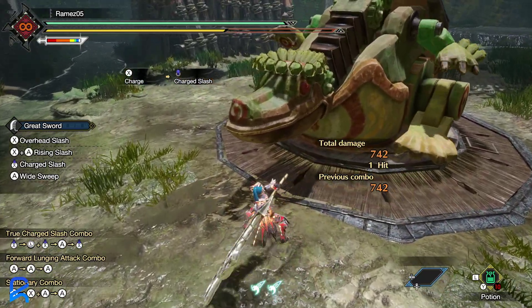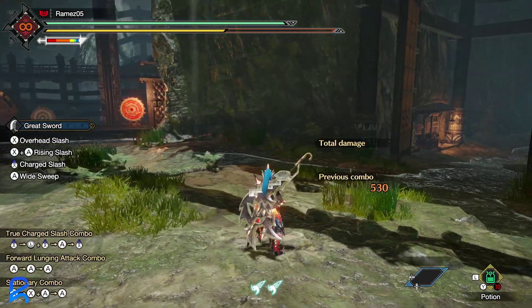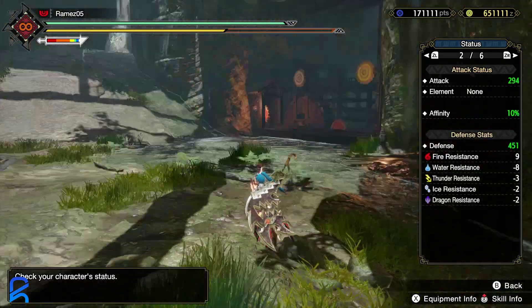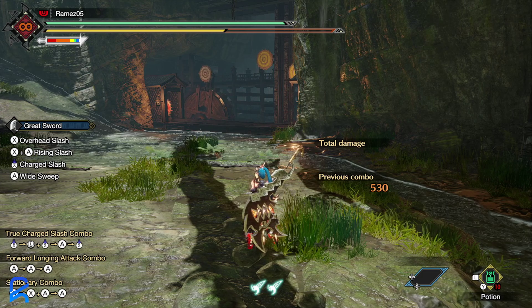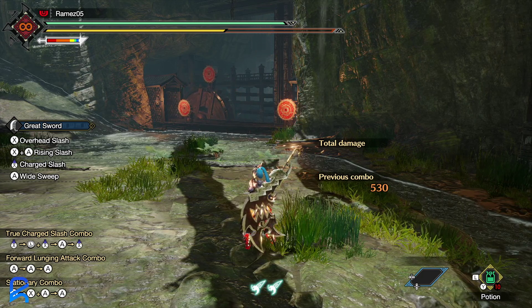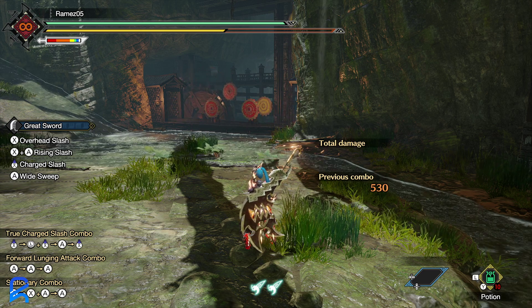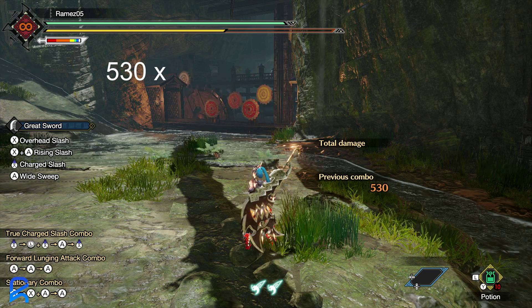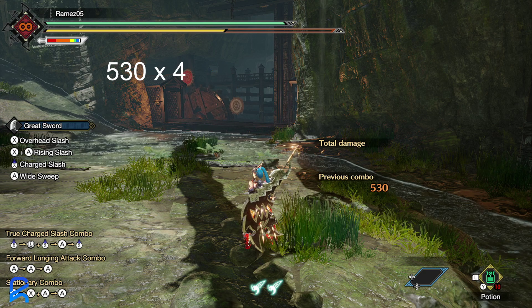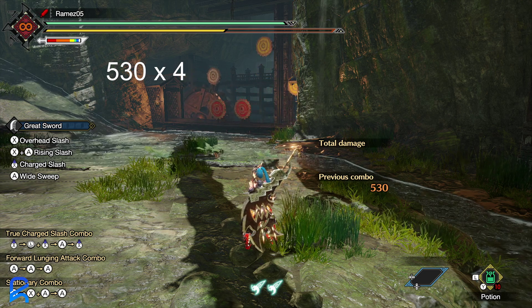We're sitting at 60% affinity — this is with Attack Surge. Our crit value is 742 and our non-crit value is 530. Our affinity is 60% on weak points, 10% overall. With those numbers we can figure out how much damage we'd do on average over 10 hits. We take the non-crit value and multiply it by 4, because 4 out of 10 hits on average will not crit. So 530 times 4: